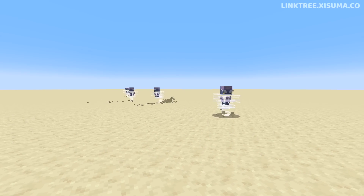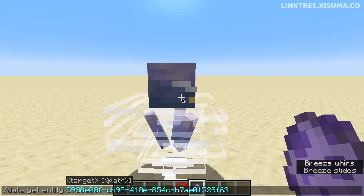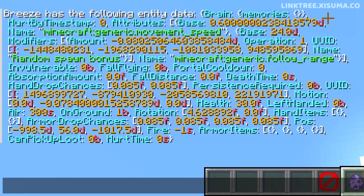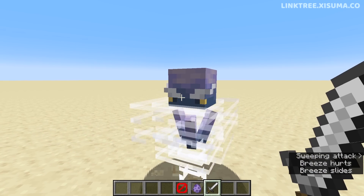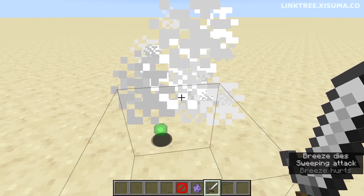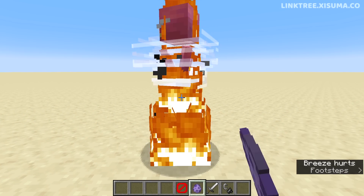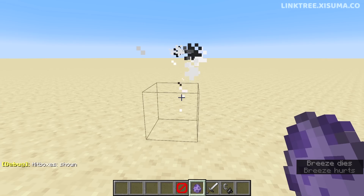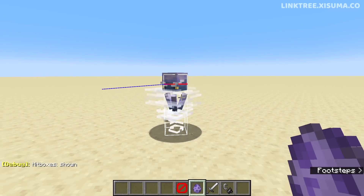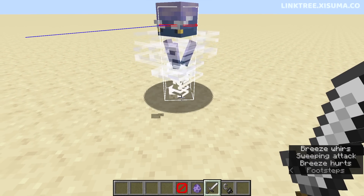Now for a technical look at the breeze mob. Using commands, we can learn some technical details. The breeze has 30 hit points, which is 15 hearts. With an iron sword, you can kill it with five swings or four critical hits. It does drop XP, but it's a small amount and it doesn't drop any other loot. It's not immune to fire damage and doesn't regenerate health. It looks insanely cool when it's on fire. The breeze's hitbox is a little slimmer than its head, meaning you can strike where it doesn't appear to have a body.